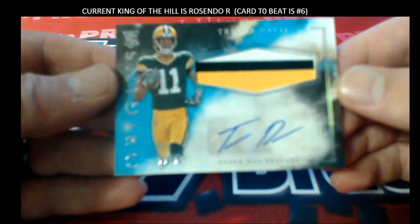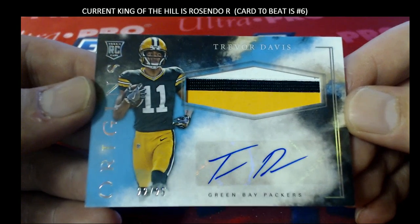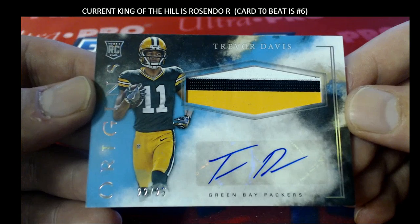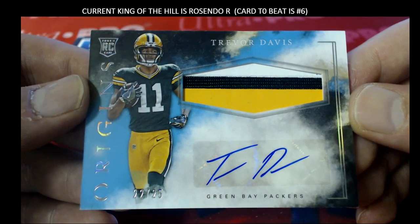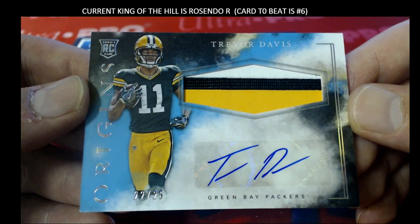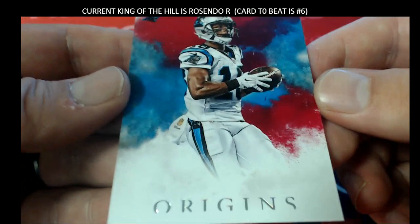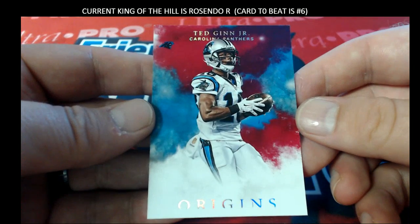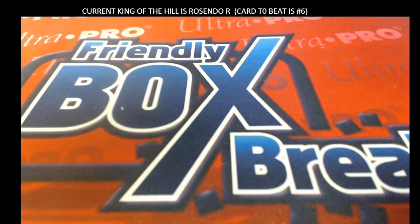Next one here — sharp looking card. Trevor Davis, three color, 22 of 25 for the Packers. That is Jeff P. Coming out to you, Jeff P. Very nice. And then we got a Ted Ginn Jr. All right, very nice. Ted Ginn Jr. Very good. That's a good, nice box, guys. It'll do it for Origins 149. Let's save that for YouTube.